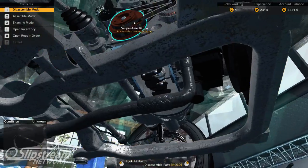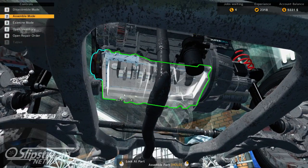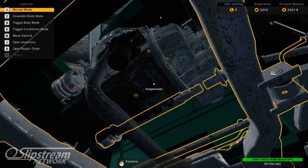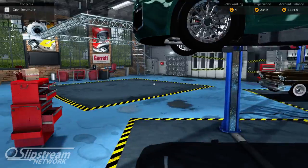The crankshaft pulley is just sitting on the side. I did not have to take off the oil pan at all. I'm pretty sure I can do the rest with the car on the ground, so I would go ahead and do that.